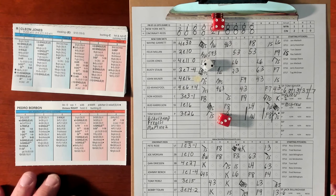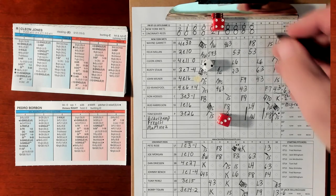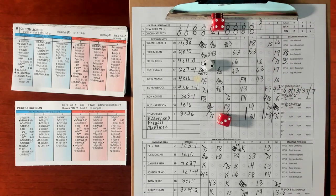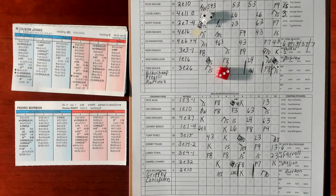Cleon Jones — 2-7, ground out to first. They leave first and third but do get one run. It's a 4-3 game. Mets need a pitcher. McGraw went two innings. The Mets bring in George Stone for the bottom of the 11th.